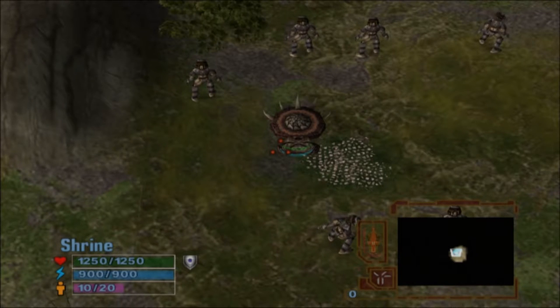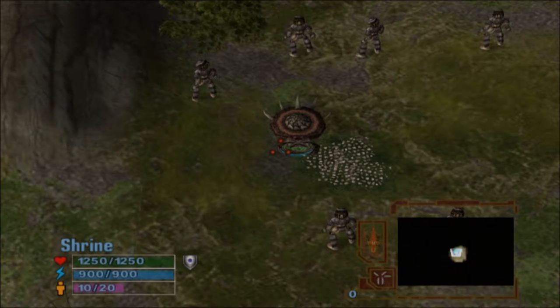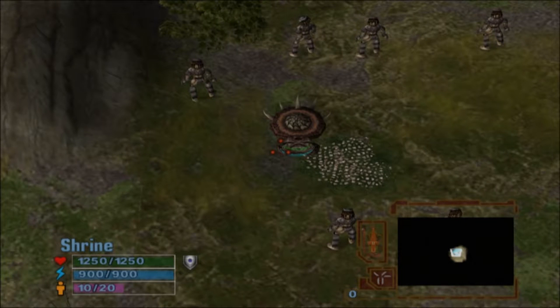You'll notice on the Shrine menu that although most units count as one for population, some count as more. Now let's purchase an upgrade. Select the Shrine again and activate the Ordering menu.